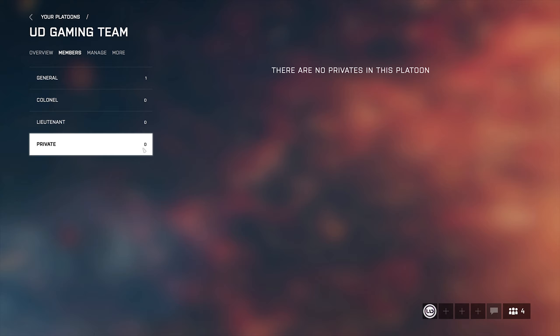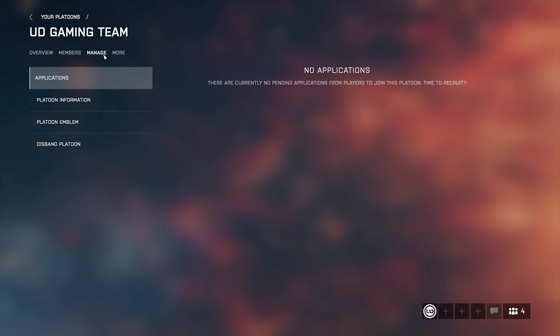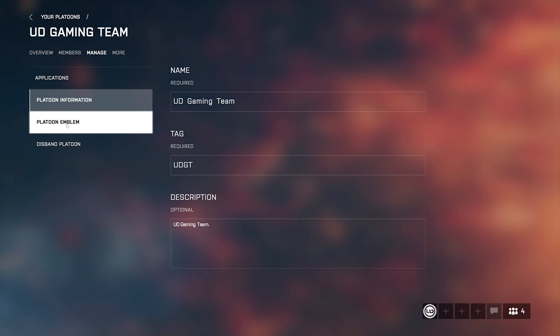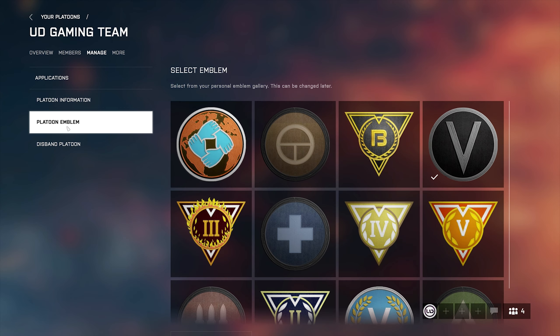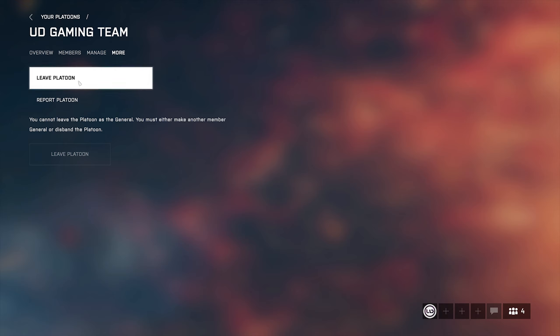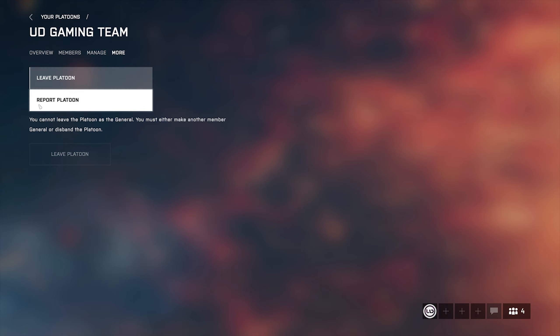In the Manage tab, you can manage things if you have the required rank — including accepting or rejecting applications. You can also edit platoon information, change the platoon emblem, and disband the platoon from here. Under More, you can leave the platoon or report the platoon.